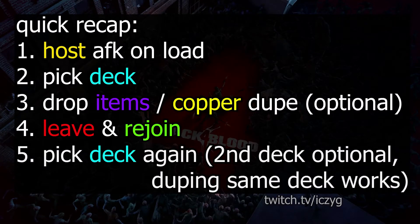Here's a quick recap if you don't already know how the dupe works. Quite simply, everyone but the host leaves after picking their cards, and reconnects while the host sits AFK for 2 minutes. When you reconnect, you get to pick more cards in your deck. Now instead of using this feature to pick up extra buffs, we're going to use it to obliterate our HP pool.